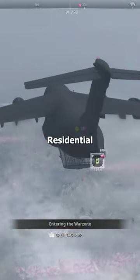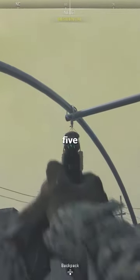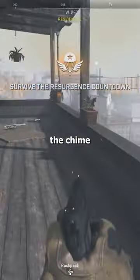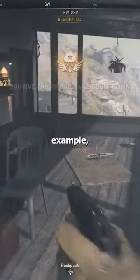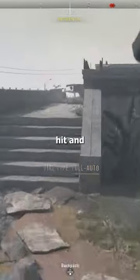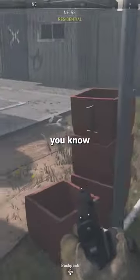You're going to have to drop into residential to complete the easter egg. What you want to do is find these chimes — there's five total and each one has a number near it. This number indicates the order of the chime that you have to hit it in. For example, this chime has the number three near it, so that means this is the third chime I have to hit. Each time you hit one correctly, you'll see an indicator go off and that's how you know you're doing it right.